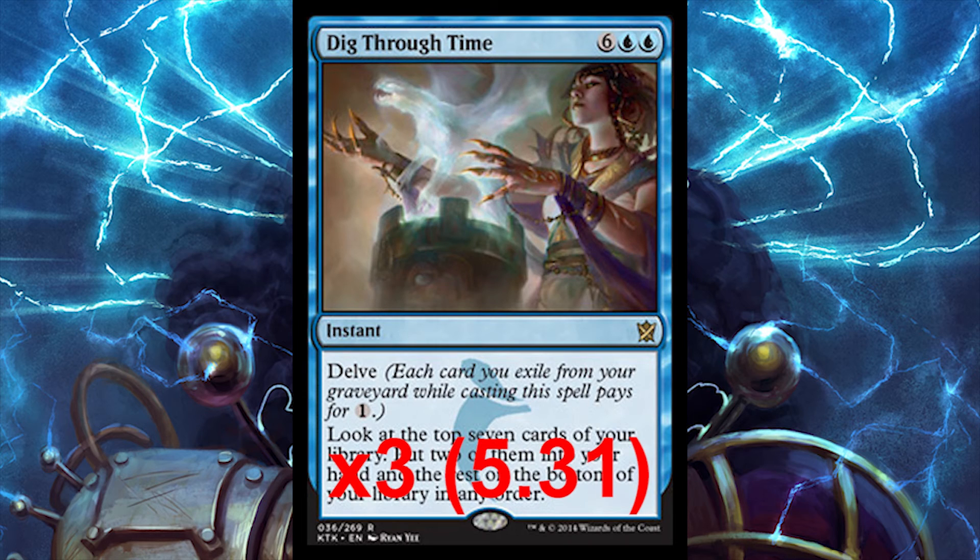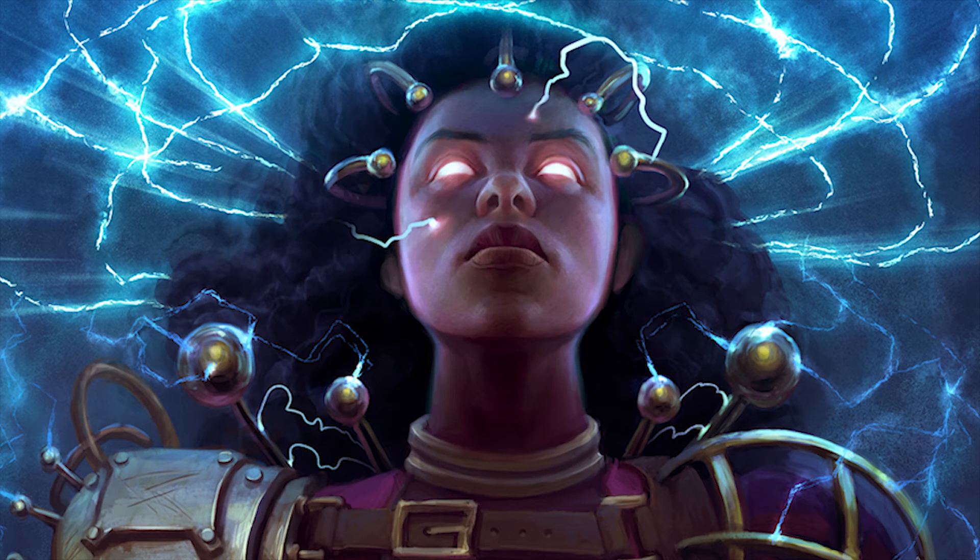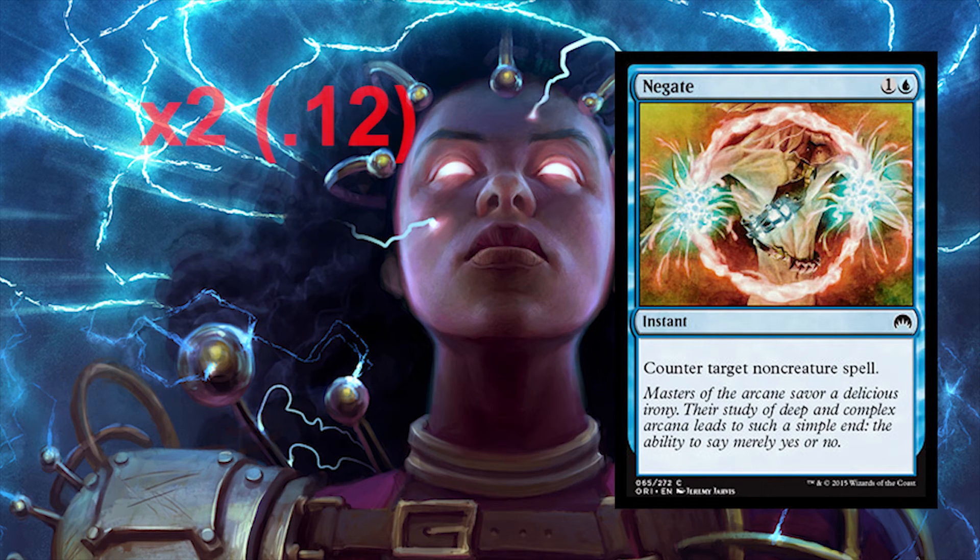Obviously, we want to run three Dig Through Times. I'm not really going to get into Dig like that — we all know what it does. You dig for your answer and you play it. We're also going to run just two Negates. They're 12 cents each with a converted mana cost of two. Instant speed — counter target non-creature spell. Not bad.